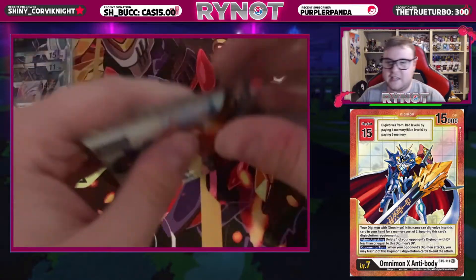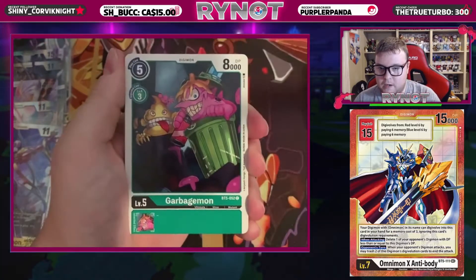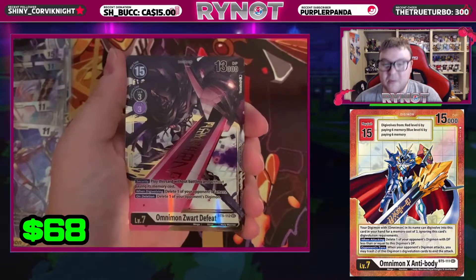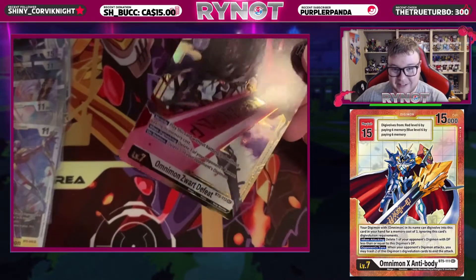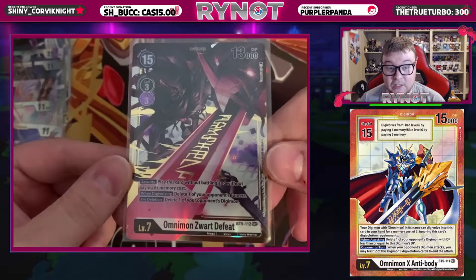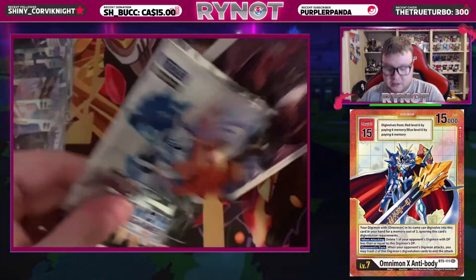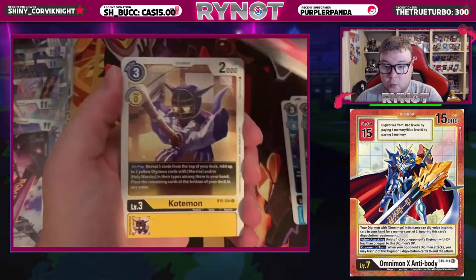We got two packs left. One of these should have an alternate or a secret rare. Maramon, Garbagemon, Meusamon, Cutemon, Garurumon, Ultimate Flare, Pixiemon, Revive from Darkness, Neptunemon, Shoutmon, Catastrophe Cannon, and Omnimon Zwart Defeat Secret Rare! There we go. We were saying earlier, if we pull a secret, I wonder which one it will be — and we got one. This is Omnimon Zwart Defeat. I just pulled up the website — it is not the alternate art, but interestingly there are two alternate art versions of Chaos Gallantmon that are the same card. Super cool that we pulled one of each.